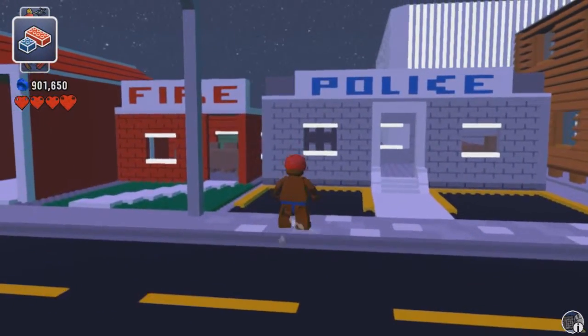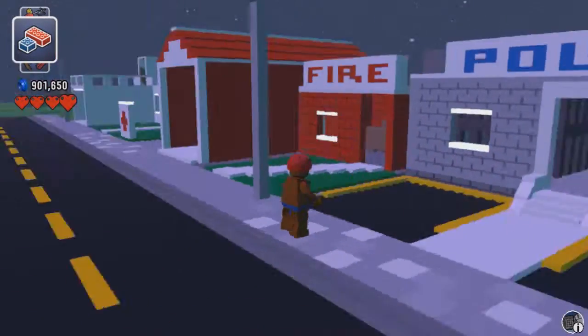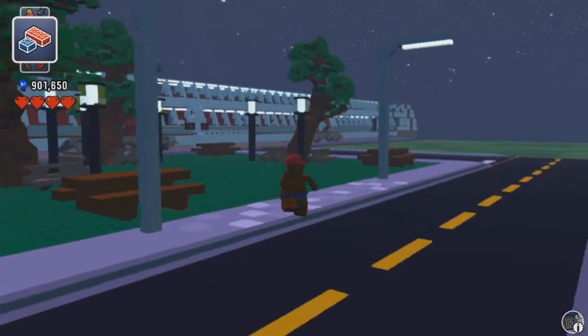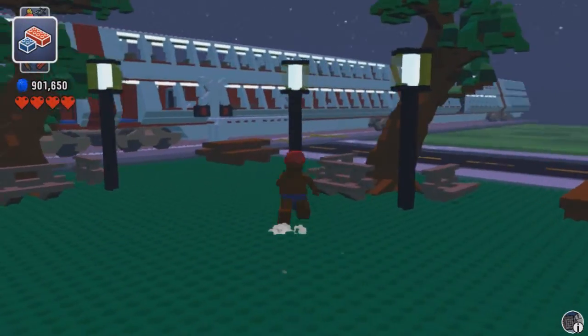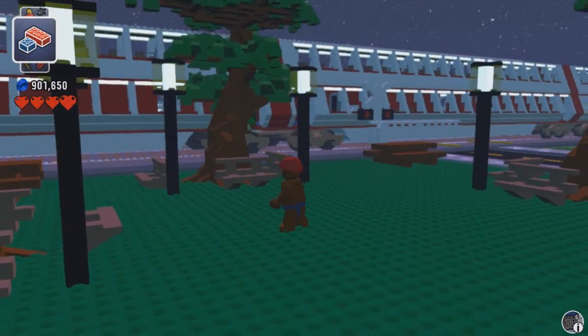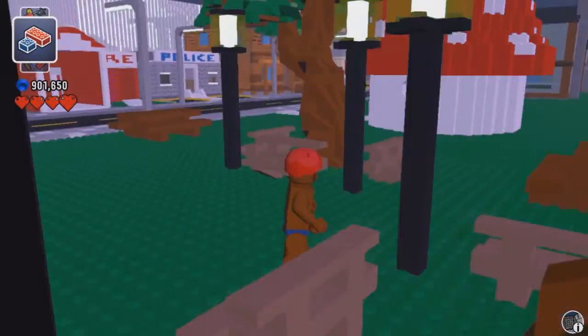I updated the police and fire departments — gave them bigger windows using the new build mode. And finally we have our little park. Put some trees in, some picnic benches, some little benches to sit underneath the trees, and of course little lights.